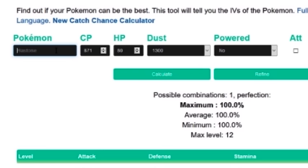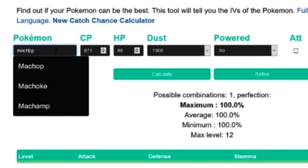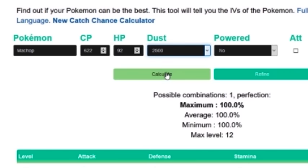So let's take a look at it first. You should be seeing up on the screen the Poki Assistant website where I'm entering in the numbers for my Machop that I received out of an egg. This came out of a five kilometer egg, and luckily for me, immediately I looked it up and was pretty damn shocked. So as you can see, it's going to show a CP of 622, an original health of 92, and a Stardust of 2,500.